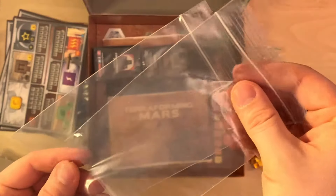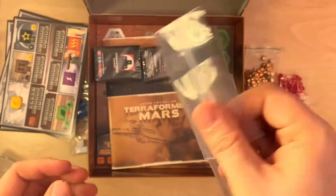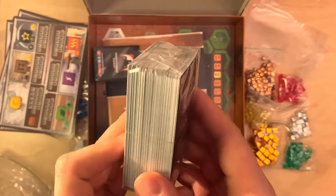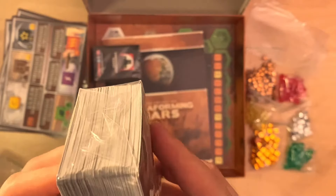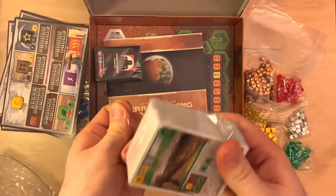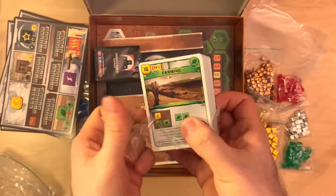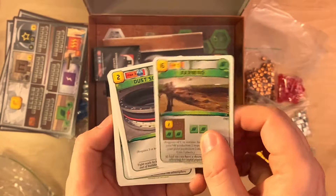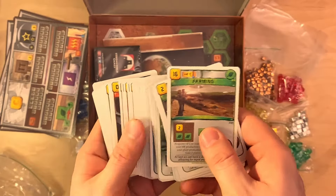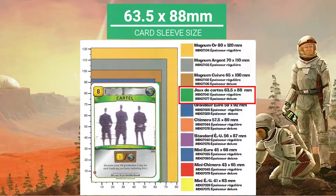Then we have some extra plastic bags so we can pack the components. Here we have the first pack of cards — these are all project cards, I think there are around 300 of them. If you want to sleeve the cards you should be using 63.5 by 88mm sleeves.